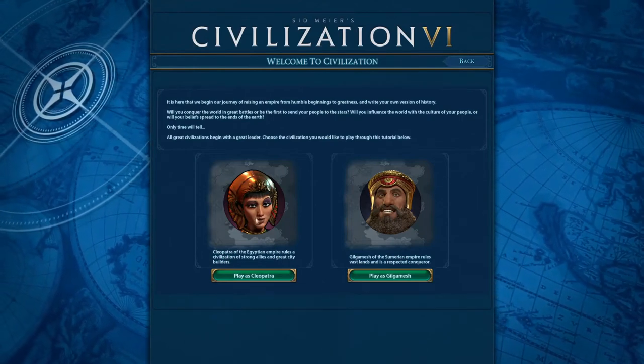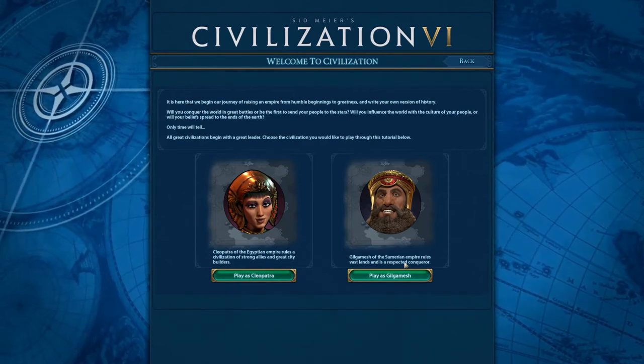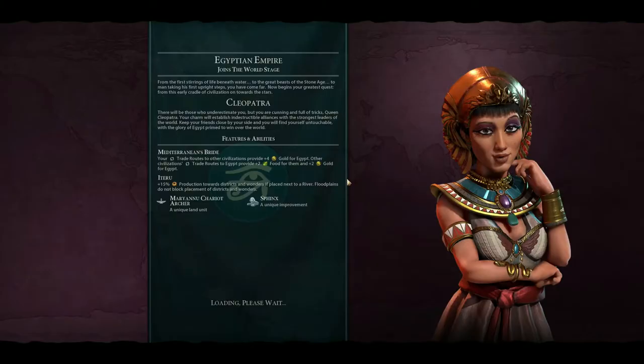Here we have two civilizations to pick from: Egypt with Cleopatra or Samaria with Gilgamesh. It doesn't really matter, so we'll pick one. The starting screen will always provide you with the civilization and leader traits along with their unique units or buildings. For the purpose of this tutorial we're not going to pay much attention to this, because essentially you can win the game without really using any special abilities. They definitely help — consider it like a bonus.